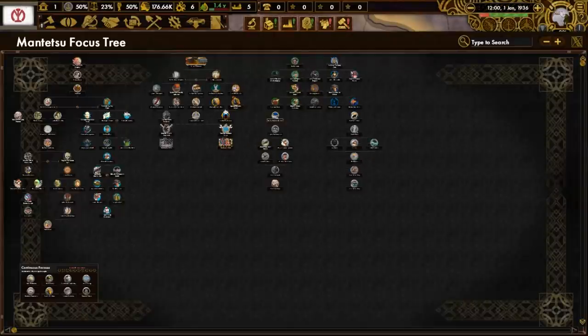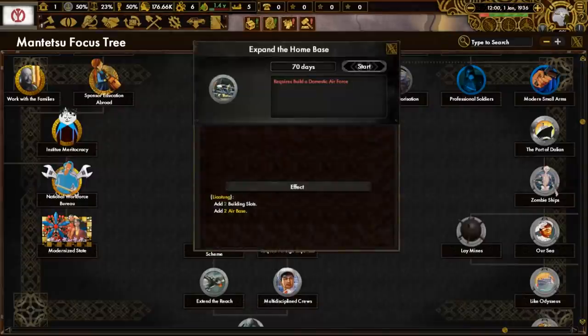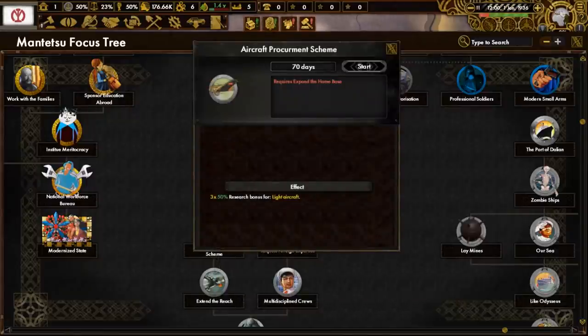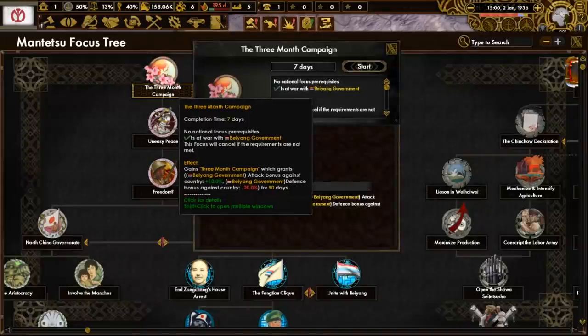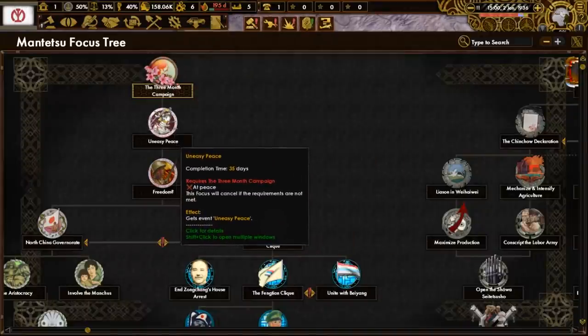We only have access to some parts of the focus tree for now. The available focuses build a domestic air force, expand a home base, and aircraft procurement scheme. The Japanese army is all stacked up on our border since they're fighting the Bayang government. One of our focuses has the prerequisite of being at war with Bayang, so hopefully our overlord will drag us into the conflict - and they did. The focuses we are going to do now are the three-month campaign and an easy peace.